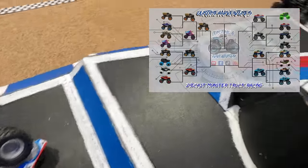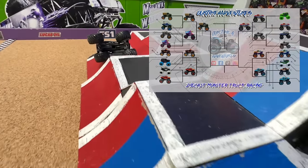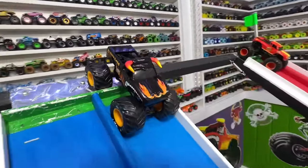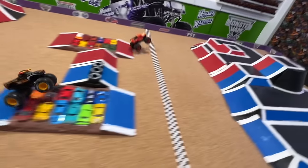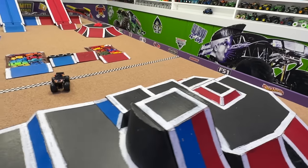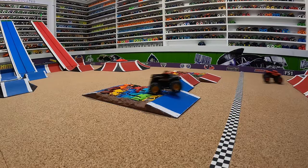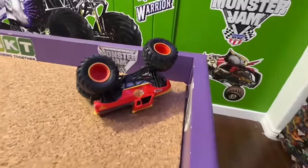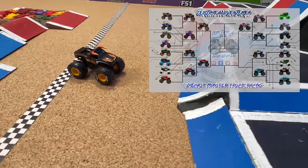Cyclops is a multi-time champion for a reason — that truck is always fast and now it's moving into the semi-final round with Lumberjack. For the next battle we have Black El Toro Loco taking on the always fast Radical Rescue. The green flies — Radical Rescue is out of here, jumps the crush cars with ease all the way to the end of the track. Two races in a row two El Toro Locos having problems. Radical Rescue pulls away by about a truck length, smooth landing, and takes the win. Another second round win for Series Number 8 — Radical Rescue moving into the semi-finals with teammate Cyclops.